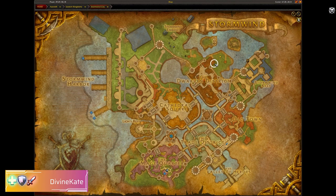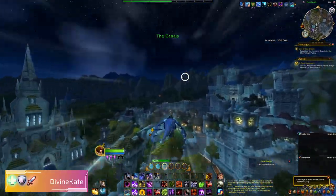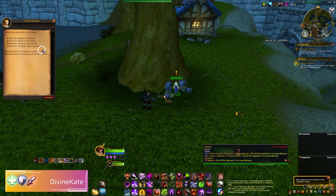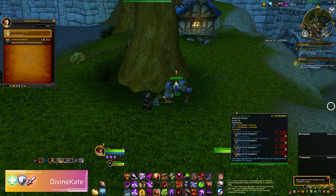On the Alliance side we're going to fly over to the location marked on the map and talk to Audrey Burnhip. This character has already learned the skill so this will give you an idea where to find it on the map. Again, same things apply — learn the ability, learn the pet, and you're good to go.